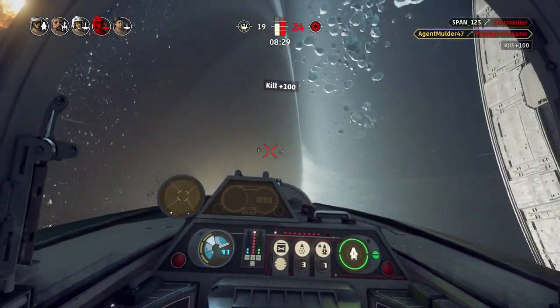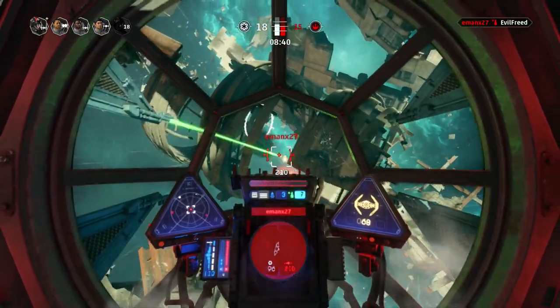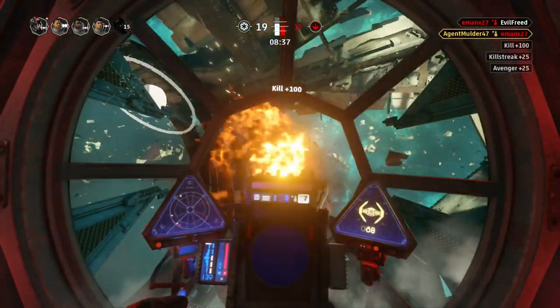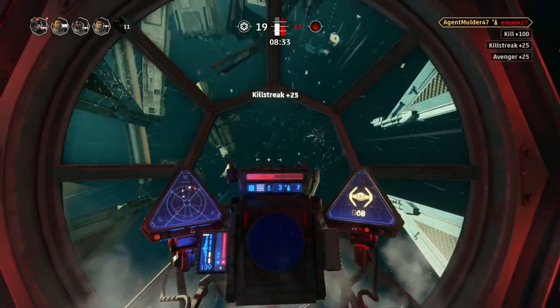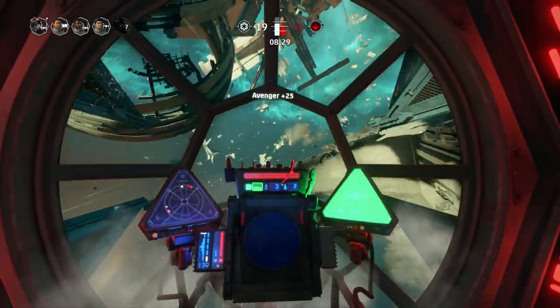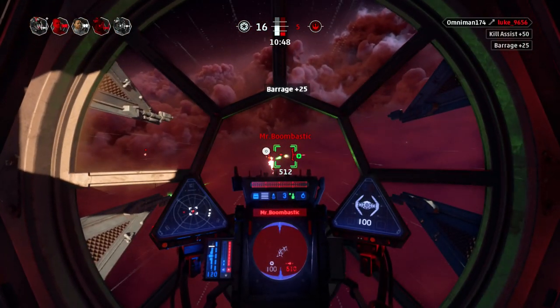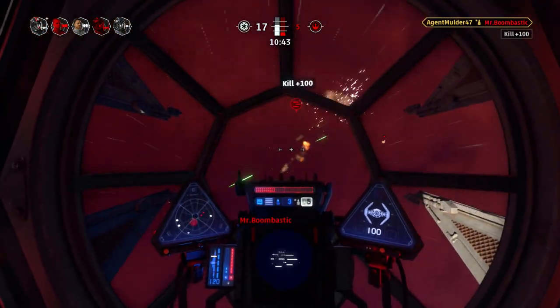I enjoy both these interceptor builds because they allow me to go in, do heavy damage, and get out of danger before things get too heavy. If you like this build but want to make some improvements or add things you prefer, definitely give it a try. I'd also love to know what you're currently running for your TIE Interceptor and A-Wing, so drop a comment below. That's it for Star Wars Squadrons Tips and Tricks Part 4. I'll be dropping quite a few more Star Wars Squadrons videos, including one focusing on fleet battles very soon.